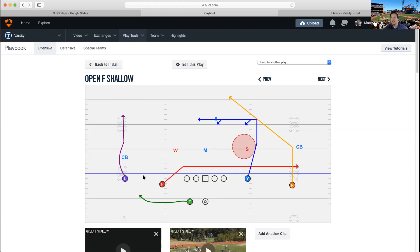Let's get into it. On screen you see 'Open F Shallow,' meaning F is running the shallow. The main coaching point for our shallow runners — whether F or Y is running it — is that they need to be so close to the defensive linemen that they can slap them on the back of the head or jersey on the way by. We joke with receivers about that, but it's the truth. We want them that close to the defensive line so they can pop out the other side at the right angle.